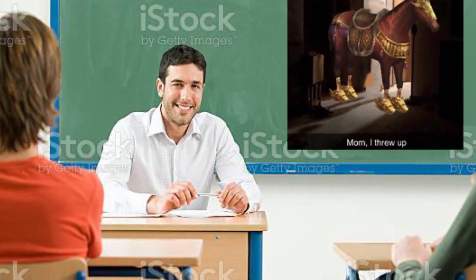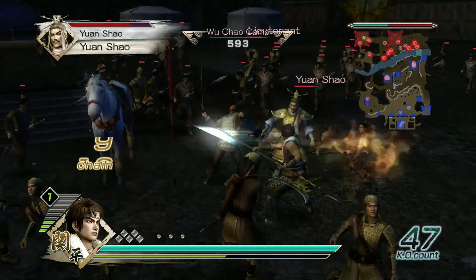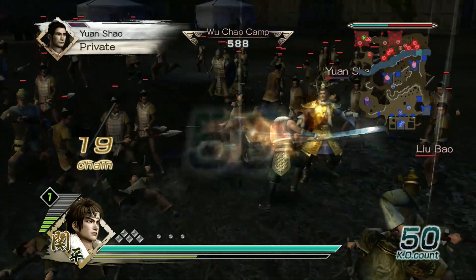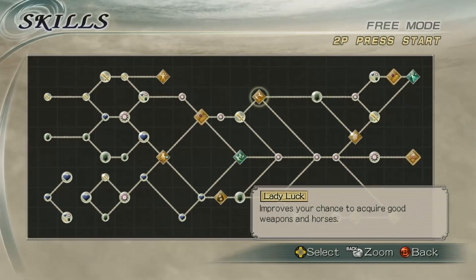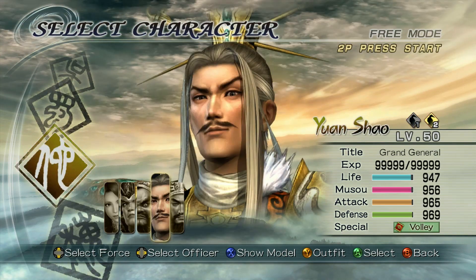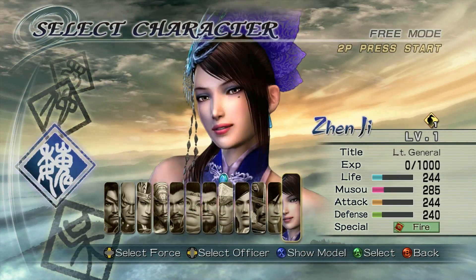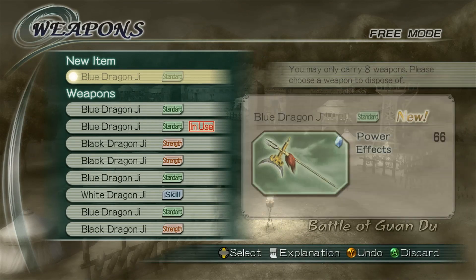With all of that out of the way, what is the best way to unlock the Red Hair King? After scouring through YouTube, Reddit, and online forums, the general consensus is that you can increase your odds of unlocking this mount by playing a stage with a character with the Lady Luck ability. These characters are Liu Bei, Guan Ping, Yuan Shao, Xu Zhu, Zhen Ji, and Xiao Chao. This ability increases your chances of finding better weapons and mounts on the battlefield.